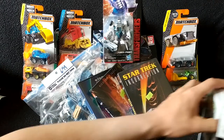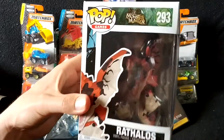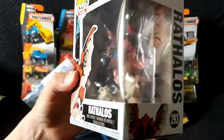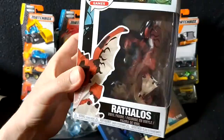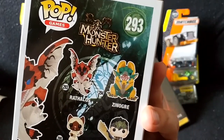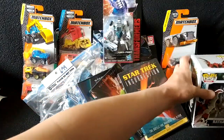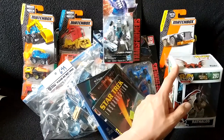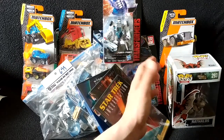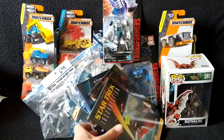Next, I'm pretty sure I showed the Xenogre before, but now I've got the Rathalos Funko Pop — Monster Hunter number 293. He's basically a flying dragon with good weight to him. Xenogre and Rathalos are the cool ones out of this line. I might do a Xenogre video separately and show this guy off again. These Funko Pops are easy to open and close again — you can just keep them in the box and stack them up, as people often do.